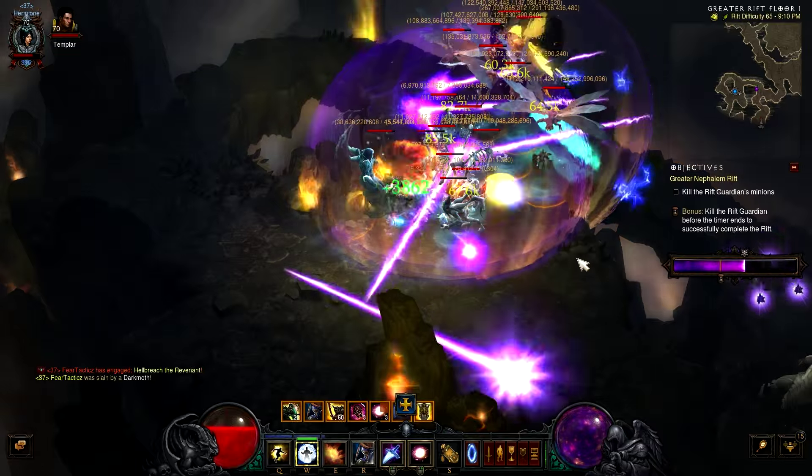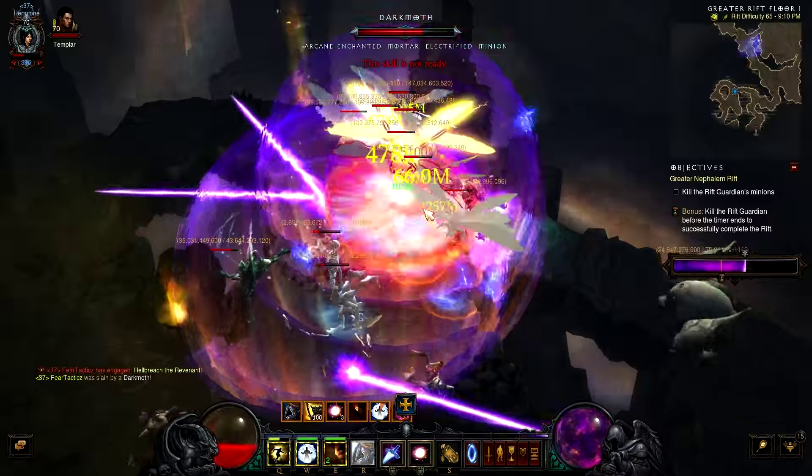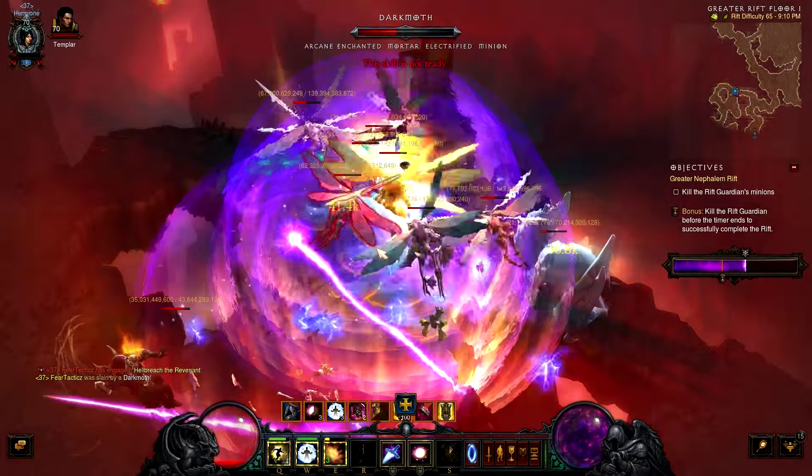Refreshing arcane orbit too fast will reset the cooldown, so you have to be careful with that. You want to use teleport and explosive blast on cooldown for the damage reduction, because that is a lot of what keeps you alive in this build.